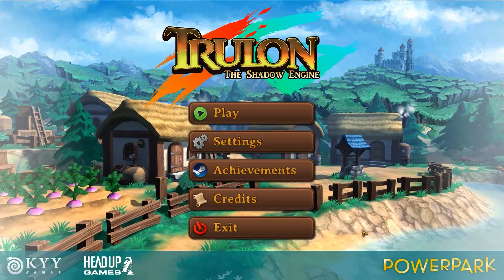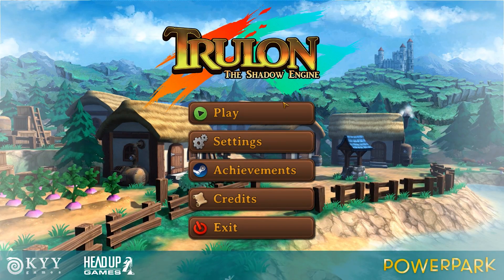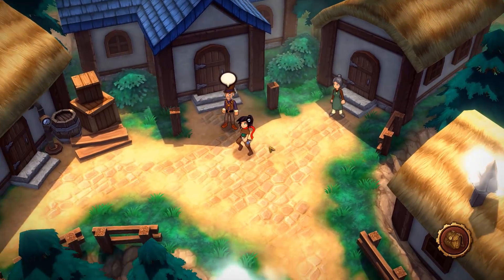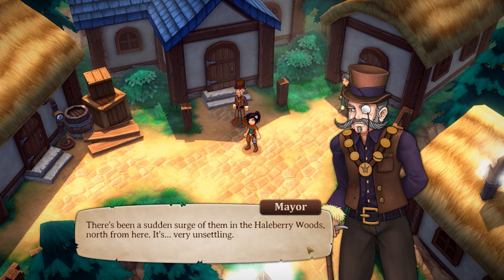Hi everyone, this is Clemming Games and welcome to the Indie Game Backlog. In this episode, we will take a look at Trulon: The Shadow Engine, a turn-based RPG developed by Kai Games and released on Steam in March 2016.